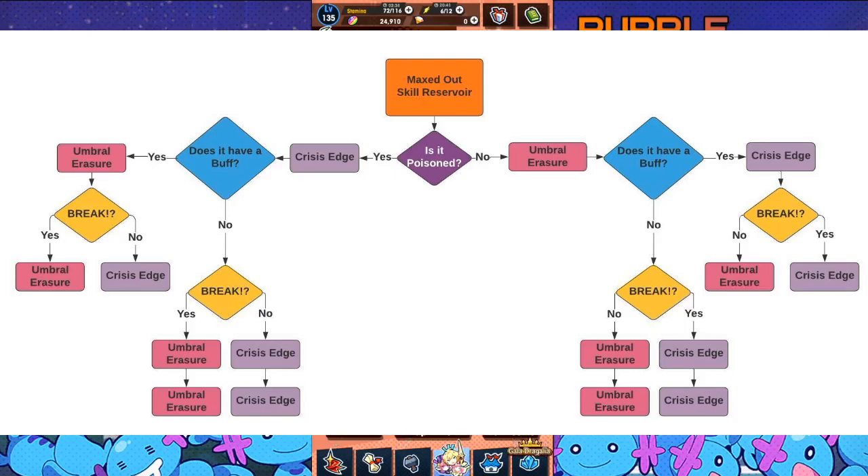Is your max skill reserved? So you have a maxed out skill reserved. Is the enemy poisoned? If yes, use Crisis Edge. If they have a buff — no. Are they in break state? If the answer is yes, then you use the other move, which is Umbral Eraser. And if the answer is no, you keep using Crisis Edge. And so on and so forth — that goes for both of them, basically.